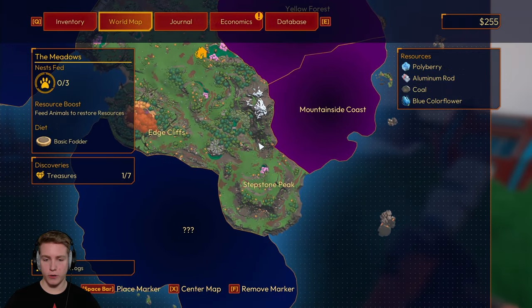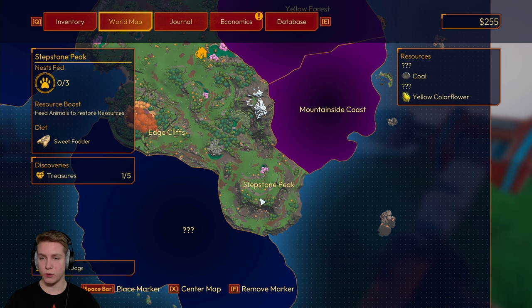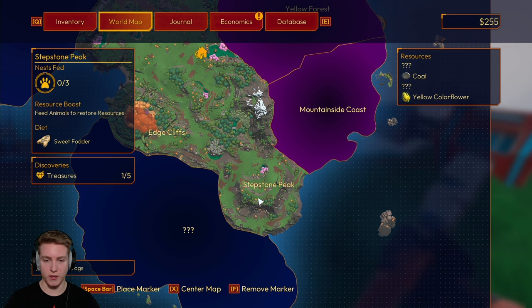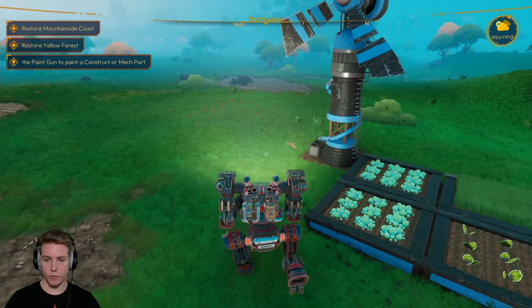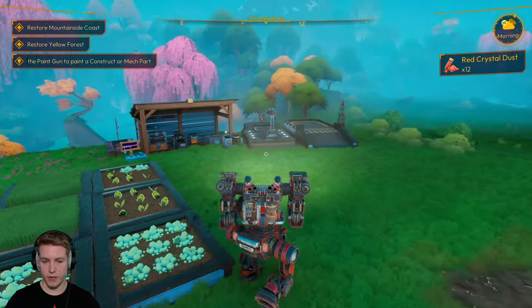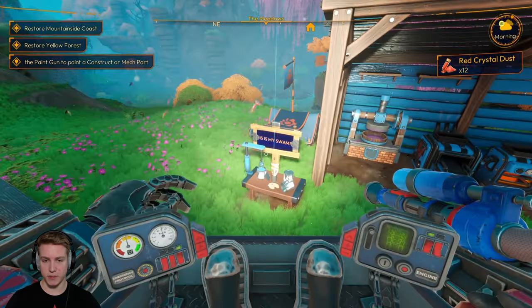So if we look on the map, when I hover over Stepstone Peak it tells me the resources in this area — yellow flower and also some coal. There are two other resources I haven't even seen yet. Before I check out what those new resources are, I'm going to go ahead and try and paint my mech orange. Finally — my goodness, it's taken some time but here we go. Let's turn off my light. Orange paint — let's make as much as we can.